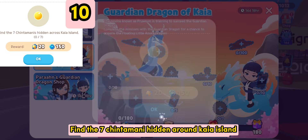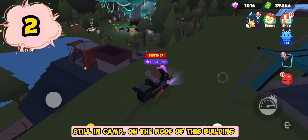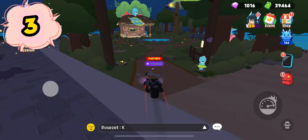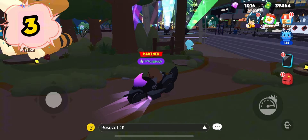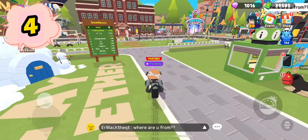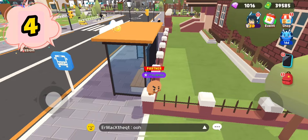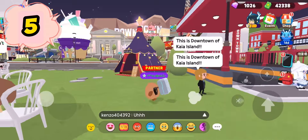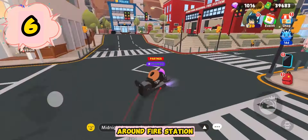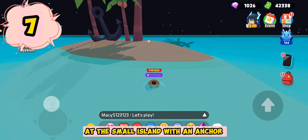Find the seven Chintamani hidden around Kaya Island. 1. At the Infinity Tower. 2. Still in camp, on the roof of this building. 3. At Bono Bono area. 4. On the roof of the bus stop in front of the school. Downtown. 5. Isaiah's Tent. 6. Around the Fire Station. Resort. 7. At the small island with an anchor.